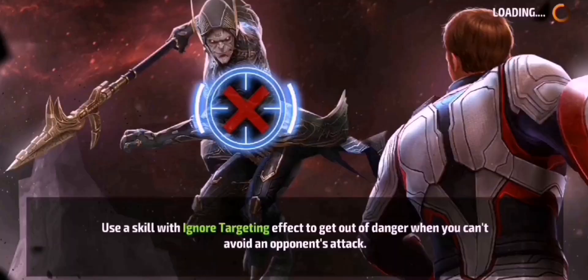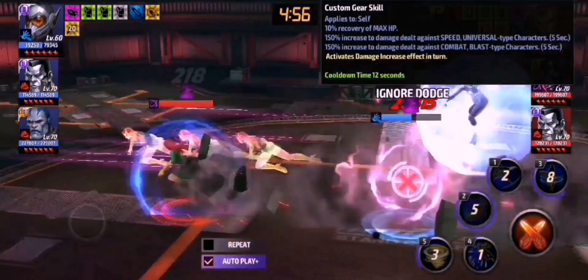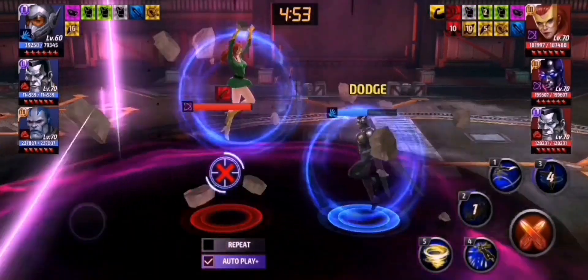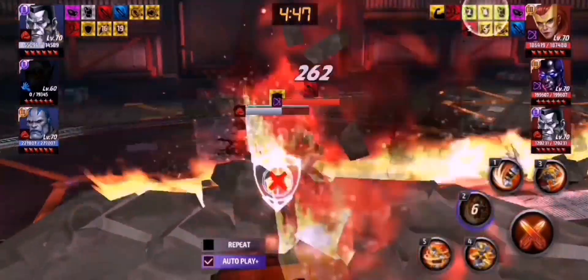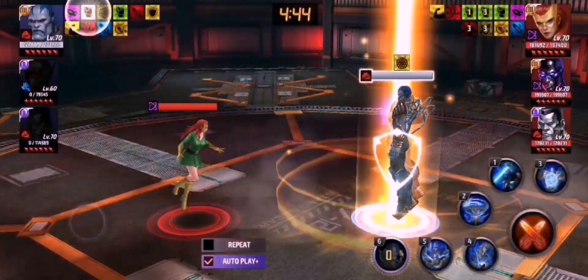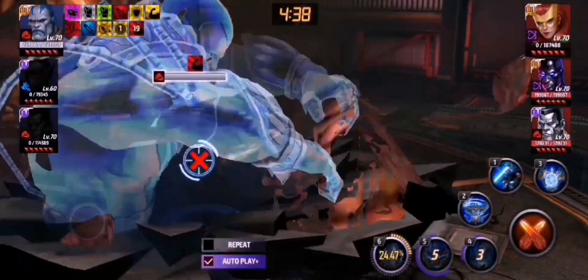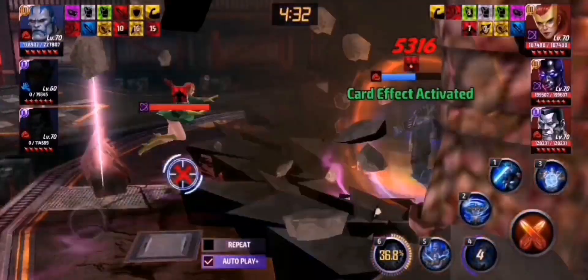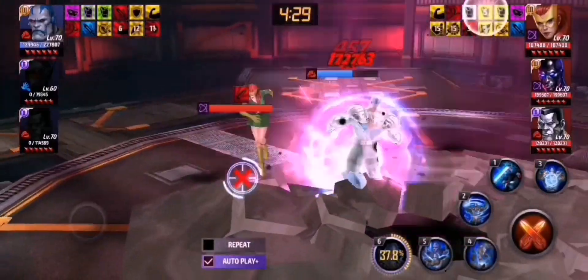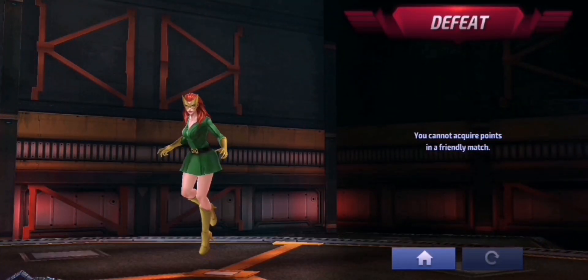Alright, here we go. The same team up but with a different lead. This time they only have the debuff removal leadership. And this Jean Grey is rocking with a CTP of Greed here, and they do have a CTP of Insight in their team. Our man is back now, so let's see. So much damage — seriously? One shot Jean Grey! That is just fantastic. Okay, it seems that we are getting one-shot here, because Jean Grey is doing her 5th skill again. So let's try one more time, the last time.